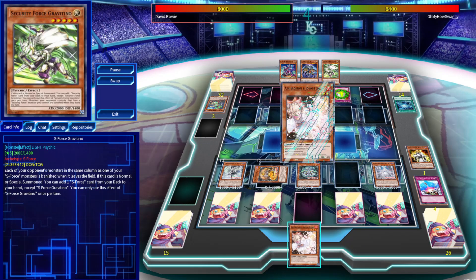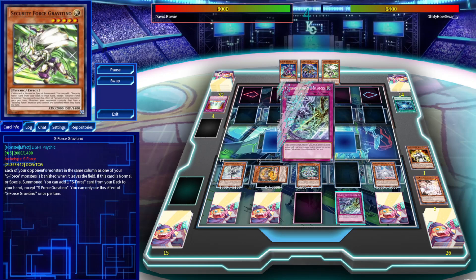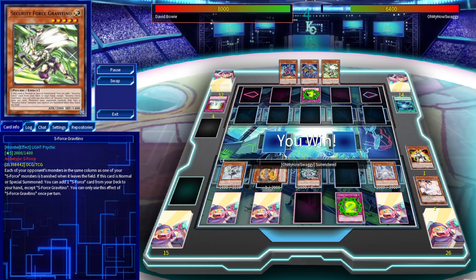We'll normal summon the Chandra and go to the battle phase. They'll activate Reinforced Truth, we will Ash Blossom, and then they will activate their copy of Specimen, which we will take the target for with IDP.